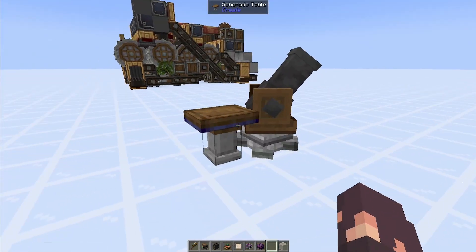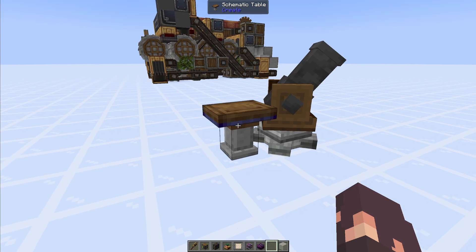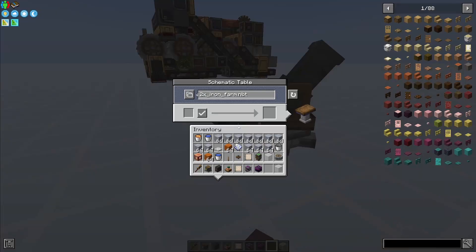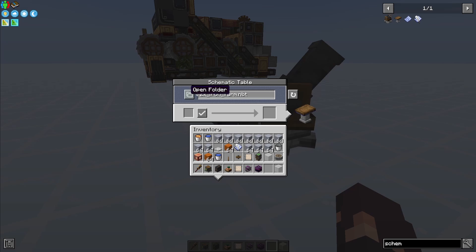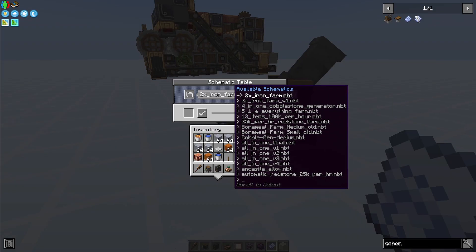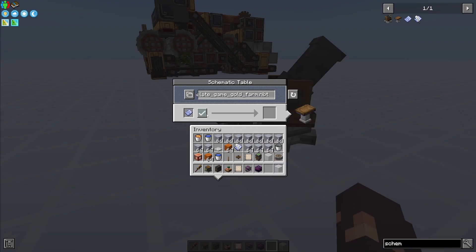If you've never used a schematic, there will be a link in the description to the Create mod schematic website where you can download it and put it into your schematics folder. You can access your schematics folder by building a schematic table — the recipe is just slabs on top of smooth stone. Once you're in, click the open folder button to get to your schematics folder, drag and drop the .nbt file in, and it will show up after you click the refresh button. You should then see the late game gold farm schematic, where you can throw it in, hit the checkmark, and it will load.